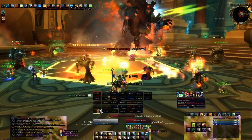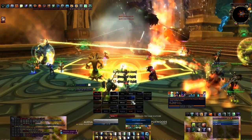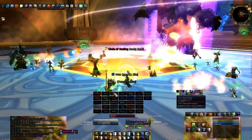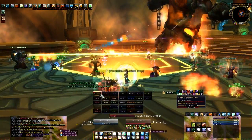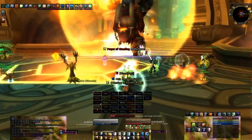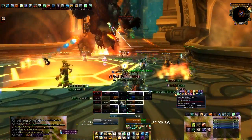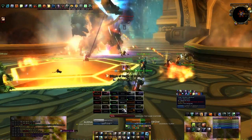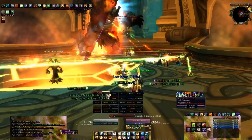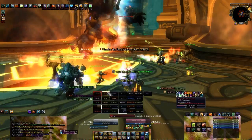Lastly, Koralon will occasionally target a raid member with Flaming Cinder — basically he'll hurl a ball of fire at someone that turns into a little flame patch at their feet. The initial Flaming Cinder hit deals around 5,500 damage in the 25-man version, and then 4,500 damage every second to anyone standing within 4 yards of it. The ancient rule of not standing in fire on the ground applies. Melee seem to be frequent targets of Flaming Cinder, so loosely kiting him once there are many patches is advised.